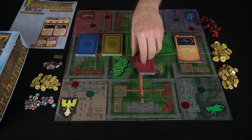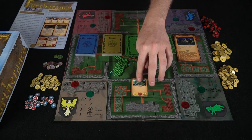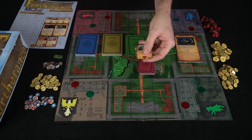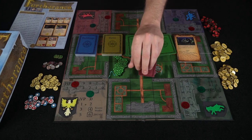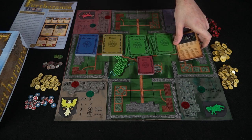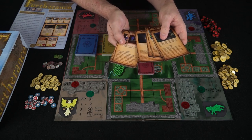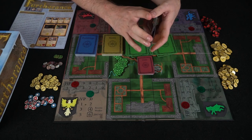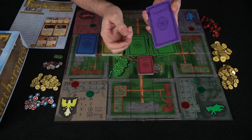Units are placed on the board and move around tactically to attack opponents. Each unit shows its life, attack, cost, name, and sometimes a special ability. Your character card gives you a special ability at the top, and the bottom lists all the actions you can take on your turn depending on how many workers you have. Leaders are purple.